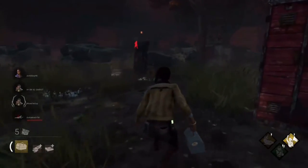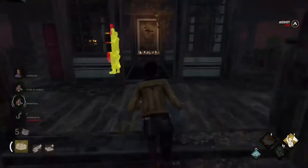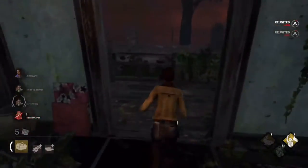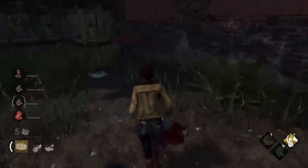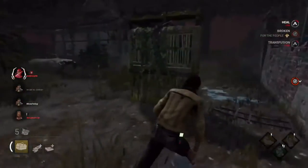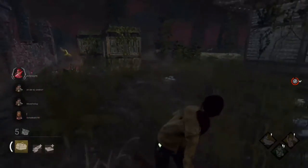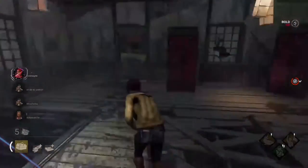Oh my god, did she really try to hide in the locker? She really tried. I'll pick her up — I think you can pick her up. I'm going to test out my ability — I can instantly heal you with For the People! Come here... yeah, that was probably a bad idea.